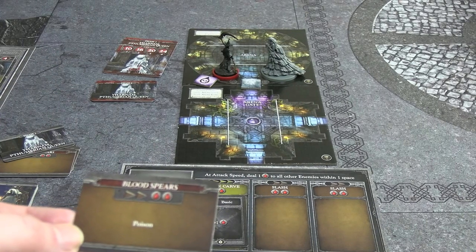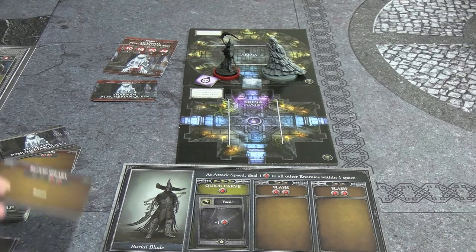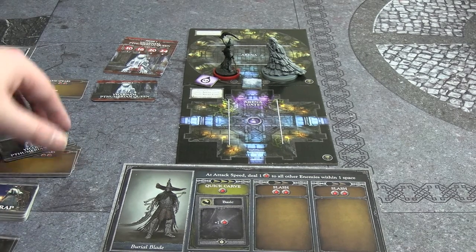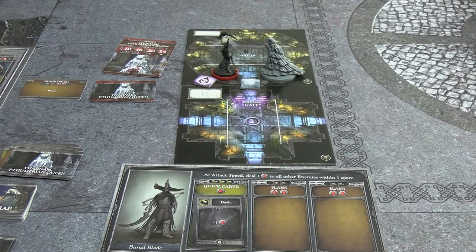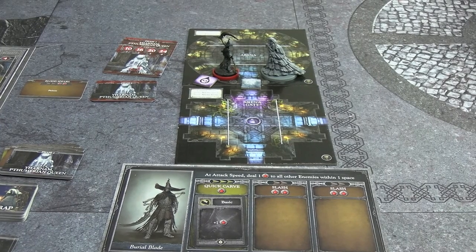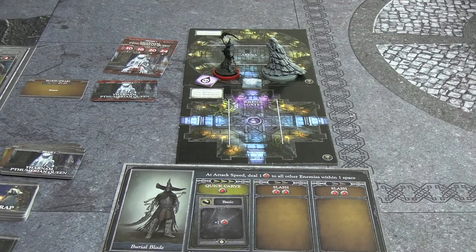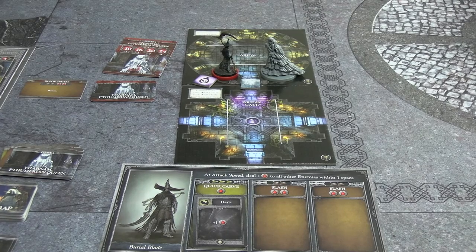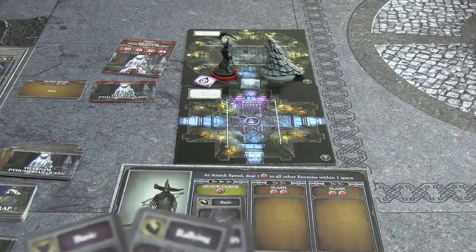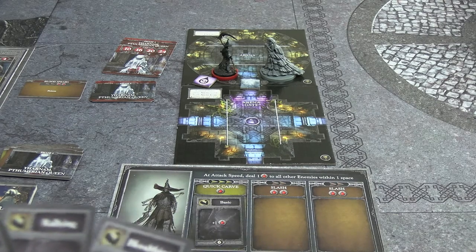Her phase-two action activates: two damage plus poison, leaving me on one HP. I'm poisoned again, which means I'm essentially dead. I draw three cards for the new round: draw-one, attack-one, and Bloodthirsty. She's mostly attacking at speed two so our chances are slim, but I'll give it an honest shot.